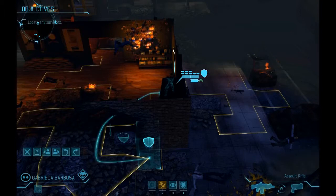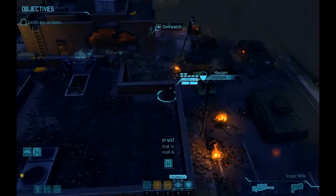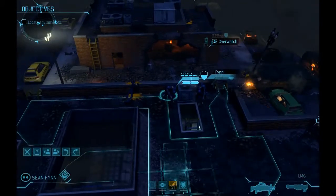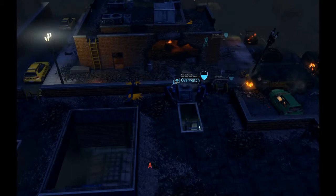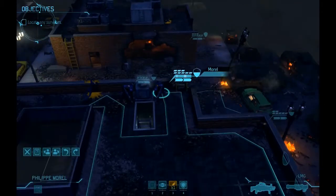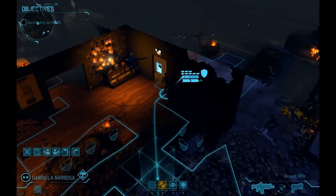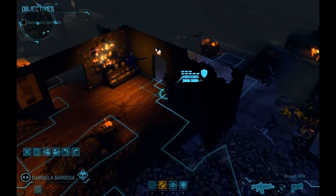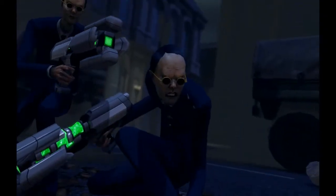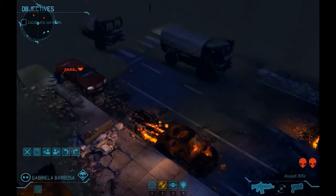I end up not finding anything until I get to the inside of the building at the edge of the street. I've brought my heavies in here to support. In retrospect I probably should have moved one of them to assist my assault unit when I open the door. I think the alien count here is random — two to three aliens could have spawned, and I got lucky. There are only two.